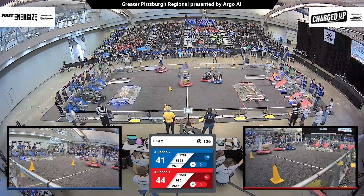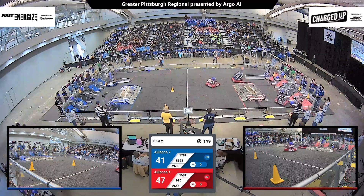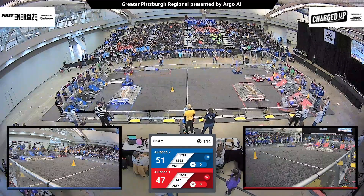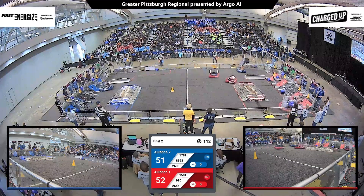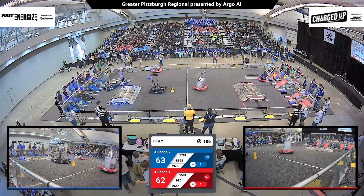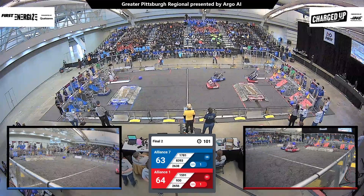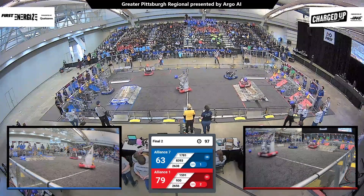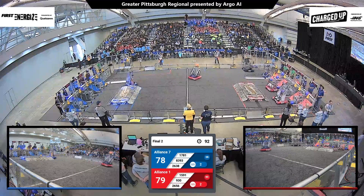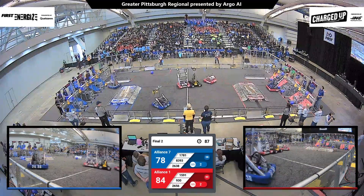Blue Alliance very quickly making that up and closing the gap. Team 1781 and Team 8393 both scoring cones onto the top row of the Blue Alliance grid. Team 2638, Rebel Robotics, also coming into the Blue Alliance grid with a cone in hand, and it has now scored onto the top row of the Blue Alliance grid. Moving on over to the Red Alliance, we just saw the McWanago Bears score a cone up top onto the top row of the Red Alliance grid, and now the other two Red Alliance robots just scored game pieces onto the Red Alliance grid, extending the lead of the Red Alliance.